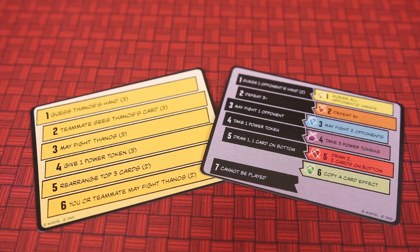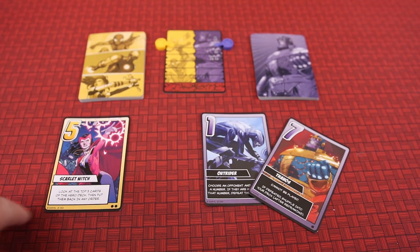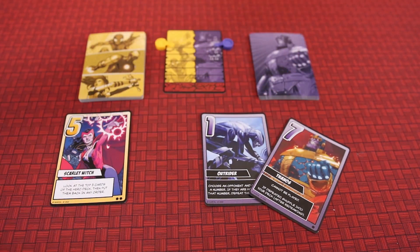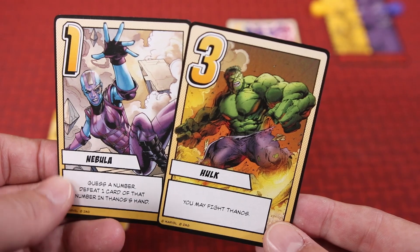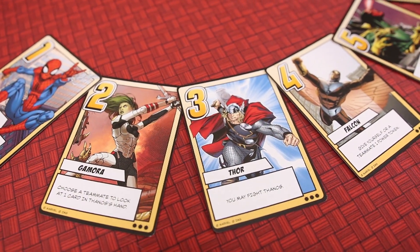Each player will be given a reference card that serves to remind everyone of each card's power. Heroes will always hold one card in their hand while Thanos will hold two. On a hero's turn, the active player will draw a card and then choose one card to play face up in front of them, making use of that card's power if they wish. Each card numbered one through six will have a different ability.